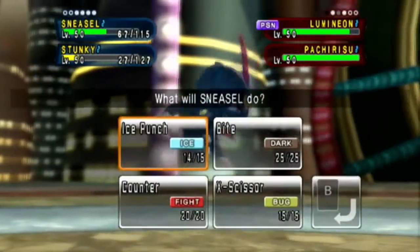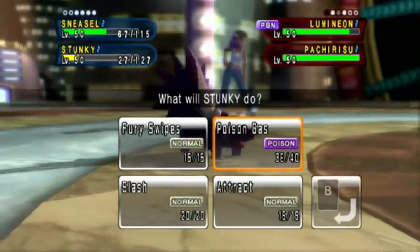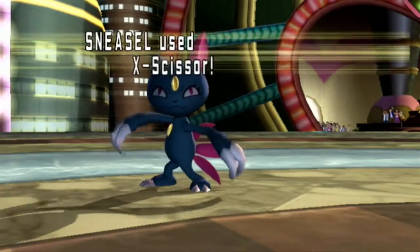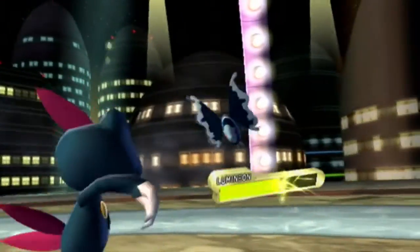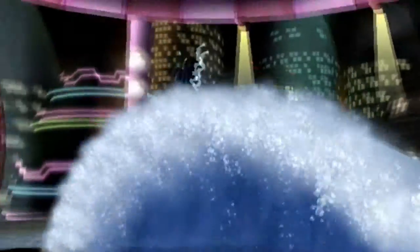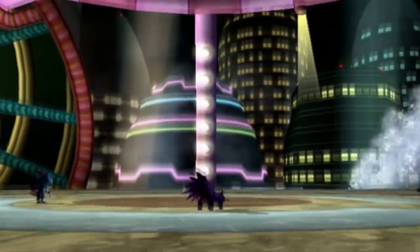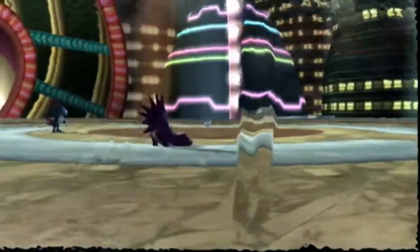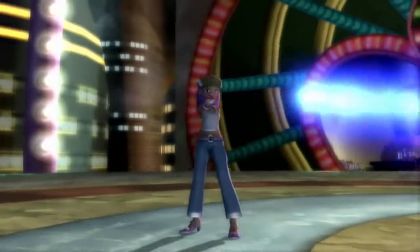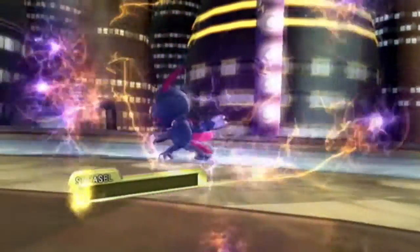Pachirisu is sent out — the red corner has already taken serious damage. Let's go ahead and X-Scissor Lumineon, and Stunky will Poison Gas Pachirisu. A beautiful attack — but it barely did anything. Stunky goes down — you drowned my Skunk, how dare you! No, don't kill my Sneasel! They killed my Sneasel!